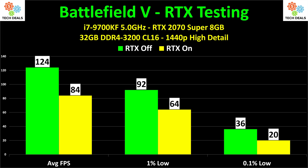124 frames per second average with RTX off versus 84 frames per second with RTX on. The 1% lows are 92 and 64 respectively. Ignore the 0.1% low — that's deaths and respawns. You can look at this two ways: number one, ray tracing just destroys performance — we lose a third of our frames dropping from 124 to 84.